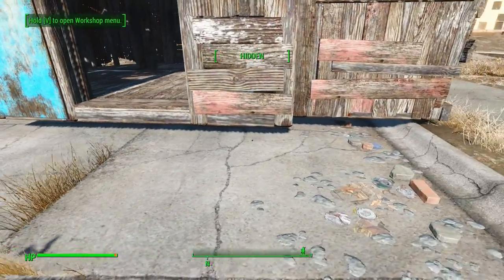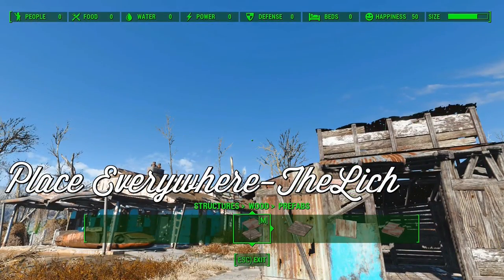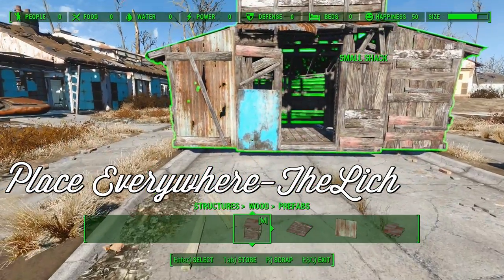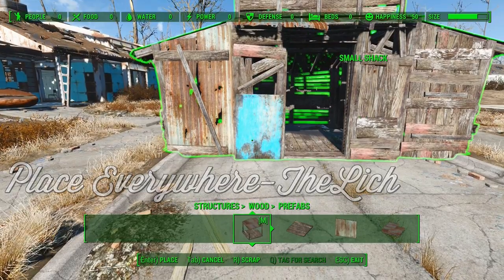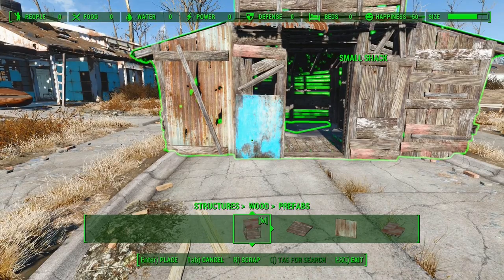OC Decorator pairs exceptionally well with Place Everywhere by the Lich. In fact, we would say it is a required mod if you are using OC Decorator. Place Everywhere allows you to place any item anywhere — no need to worry about red lines. However, if an item usually needs to be placed in water or dirt, those rules must be followed to help with both immersion and to avoid errors.